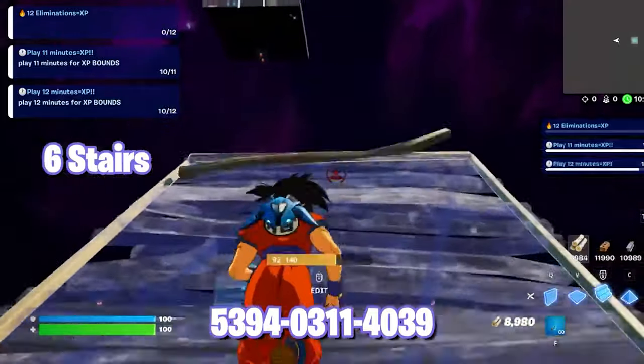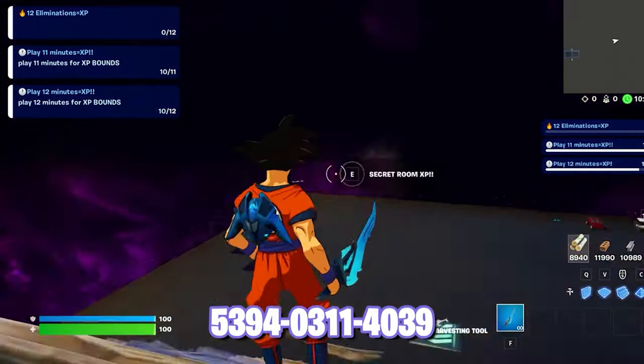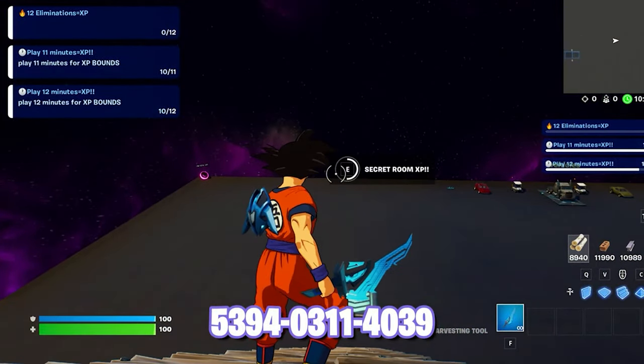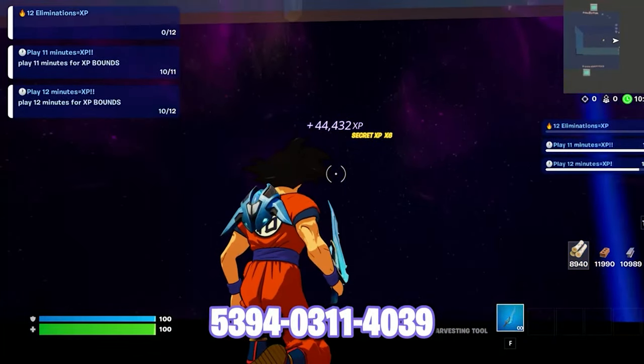You want to build six stairs going up, and once you look behind you, you should find this button. Now after waiting 10 minutes in the map, interact with it. The reason you want to wait is because it counts as playtime — it is important.